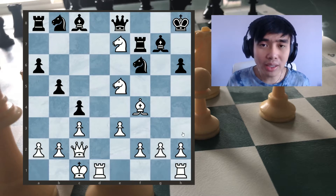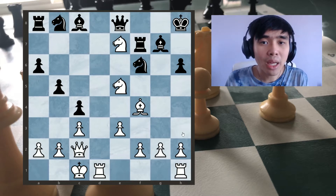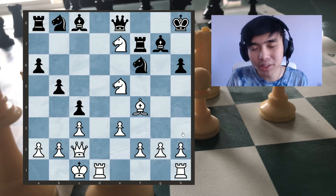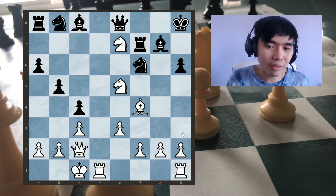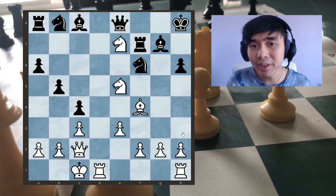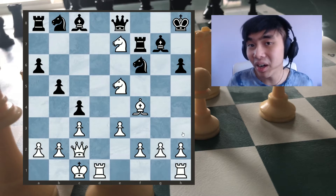Usually 3 pawns is better than a piece if we're approaching the endgame, but generally a piece is better than 3 pawns in the middlegame, unless the pawns are in the center and completely dominating. In this position, our opponent's not really developed. But something very important to see is that our opponent's king is also very, very exposed, and our knights are awfully close.